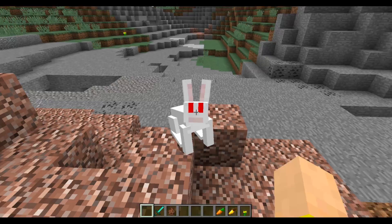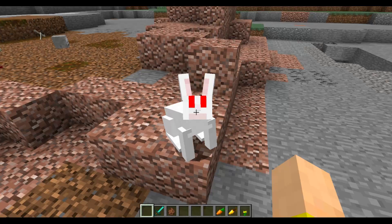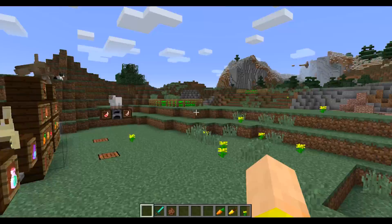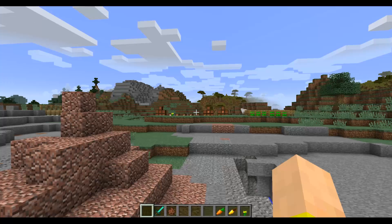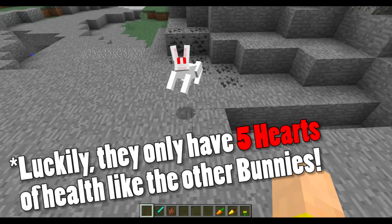This is the Killer Rabbit of Caerbannog. These guys have a 1 in 1,000 chance of spawning in the wild. They look quite a bit like the white bunnies, but if you look closely, their mouth is actually a little pink and their eyes are blood red. If you go within four blocks of these guys, you will know the difference — because this guy will actually attack you outright. On easy mode it deals two and a half hearts of damage with no armor, on normal it deals four hearts, and on hard it deals six hearts. These guys are very tough.